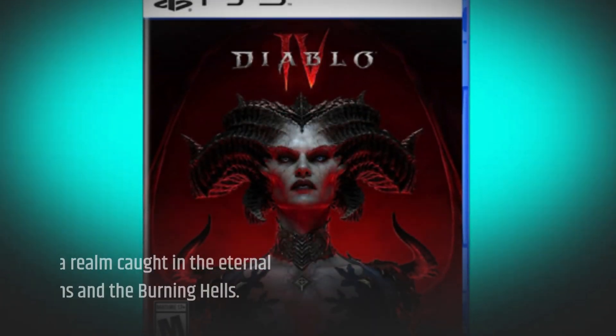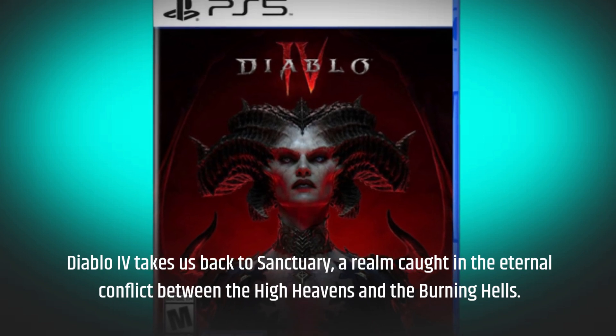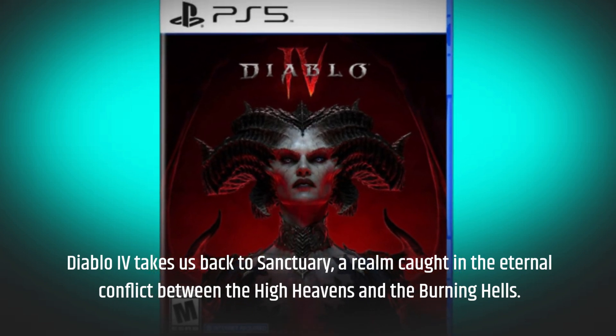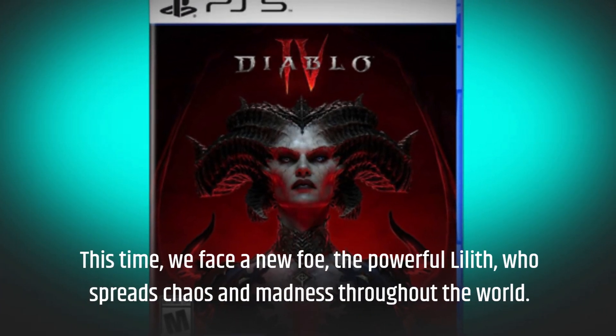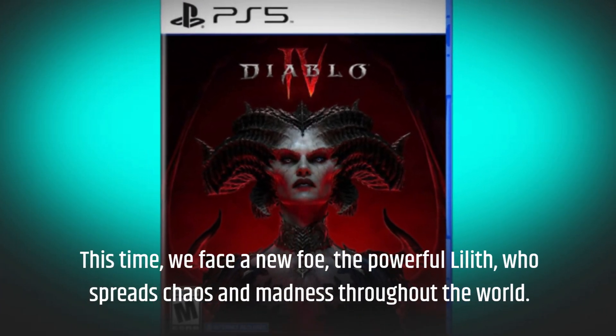Diablo IV takes us back to Sanctuary, a realm caught in the eternal conflict between the high heavens and the burning hells. This time, we face a new foe, the powerful Lilith, who spreads chaos and madness throughout the world.